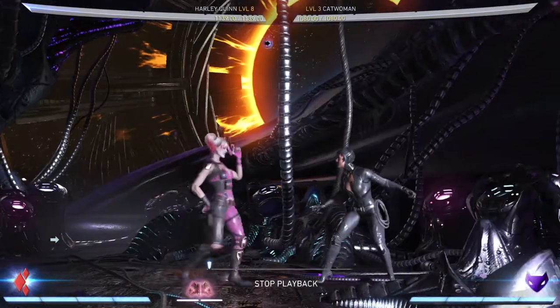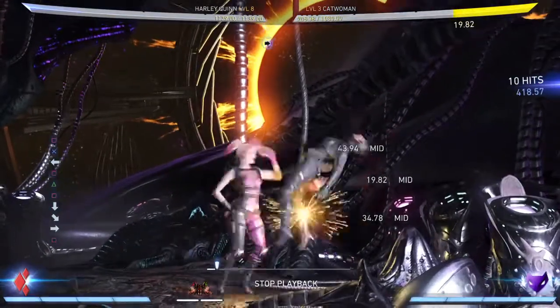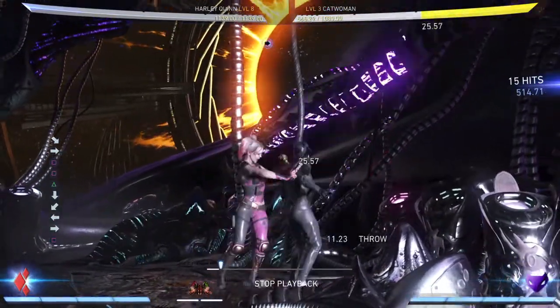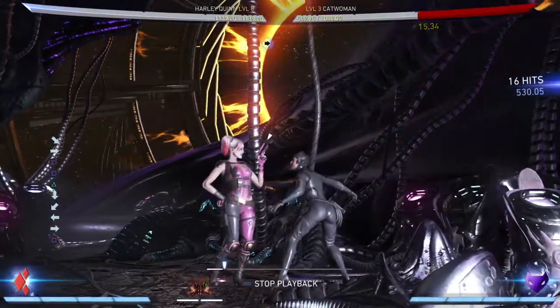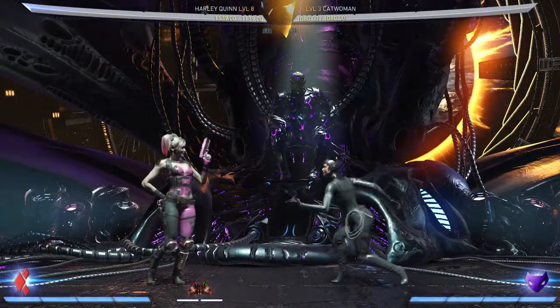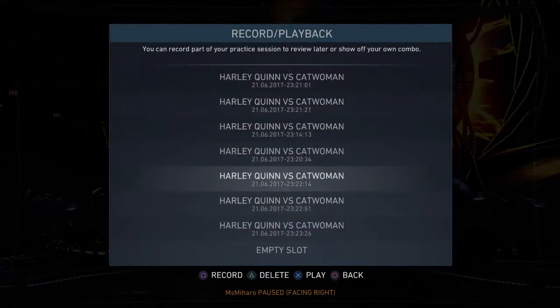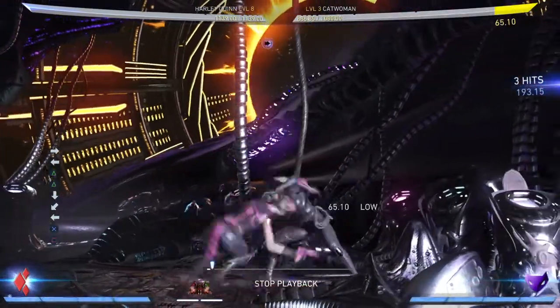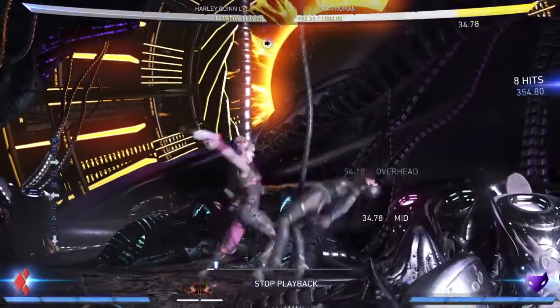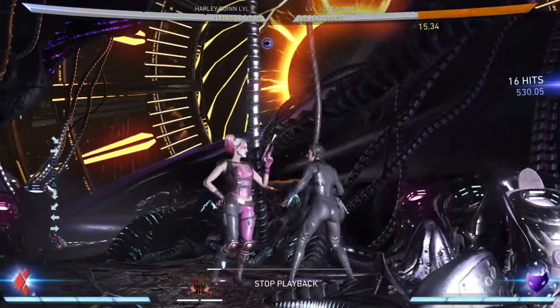In the corner, this is all gonna look the same pretty much. What you want to do is starter into tantrum stance, tantrum stance 1, forward 1-3, back 1-2-1, into gunshot, 1-2, play doctor. You get big damage — let's look at that again. You get over 500 damage from that, and that's not even a meter burn play doctor.